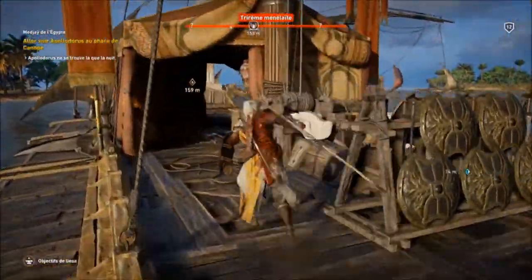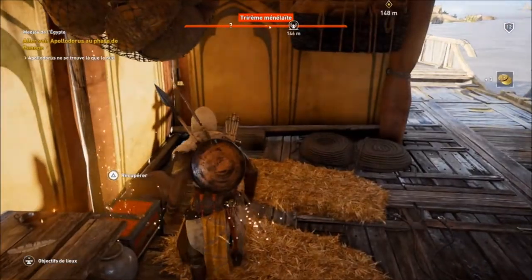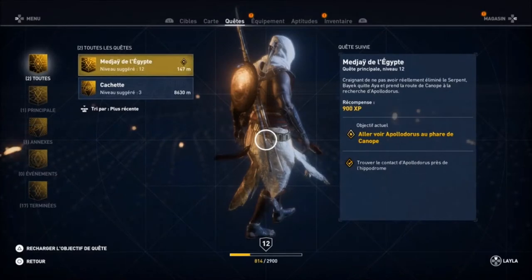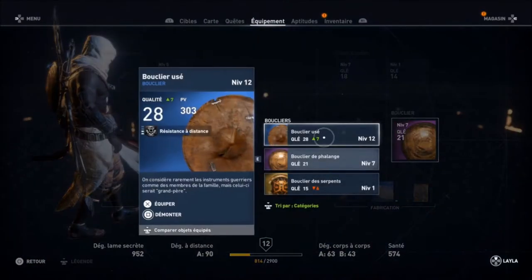Jouer à la lance vous offre une allonge de malade et en plus ça fait des dégâts. En parlant des armes, il y a plusieurs niveaux de qualité : vous aurez du bleu, du violet et du jaune en fonction de la rareté et des dégâts qu'elles font.